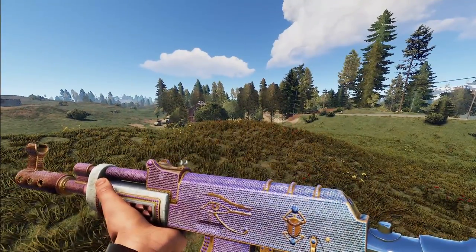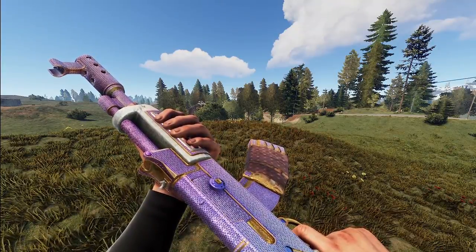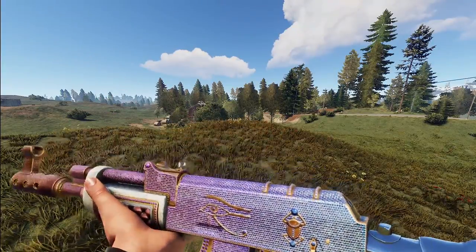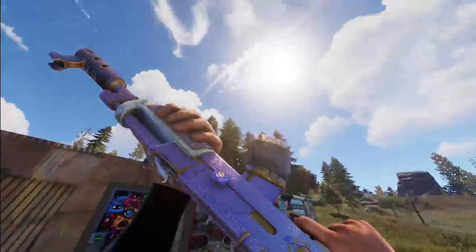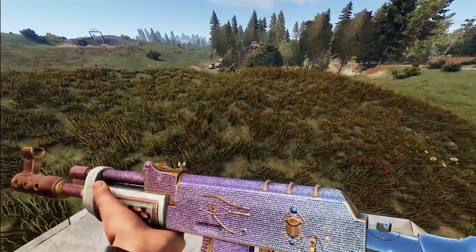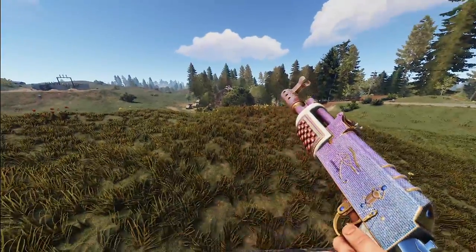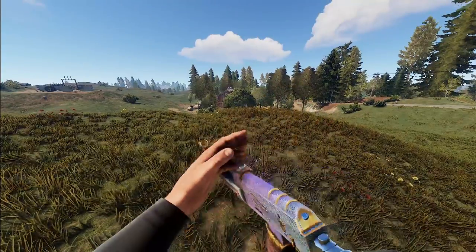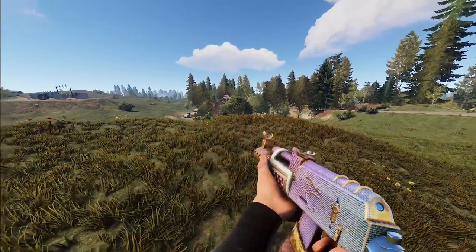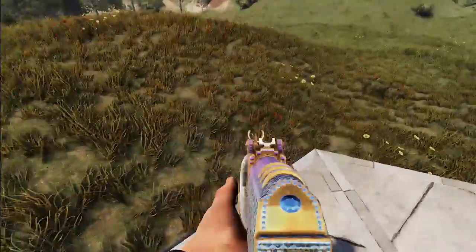We've got an AK that's seen a redo — this is the Rainbow Iced Out AK. I just absolutely love that rainbow to it. Depending on how the sun hits it, it's got such a sick variation to the colors. The whole thing is blinged out, and I can see so many people grabbing this skin if it made it in. I would definitely grab it for myself, even though it's not really my style, just because of how epic this thing is. Definitely a very sick looking AK.